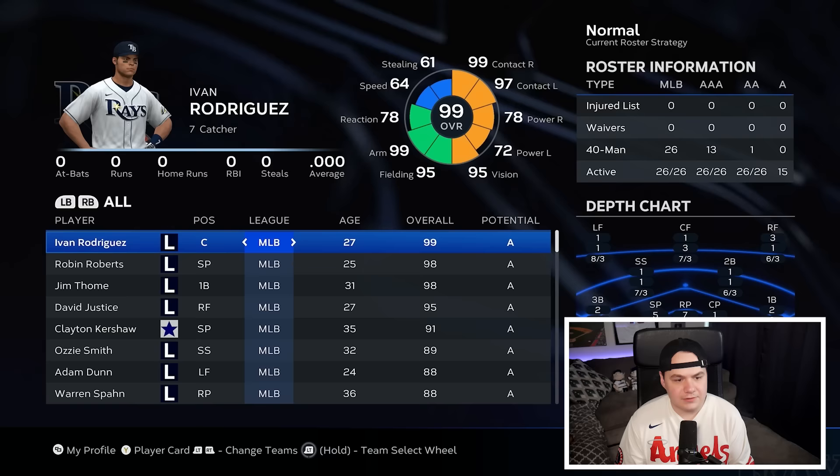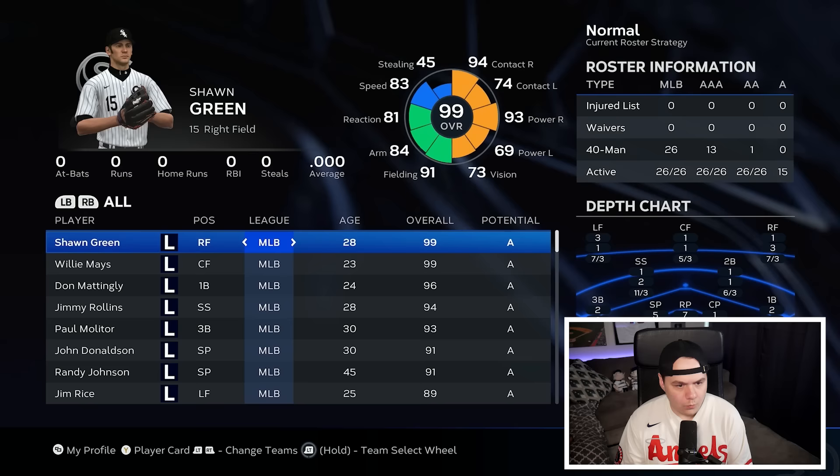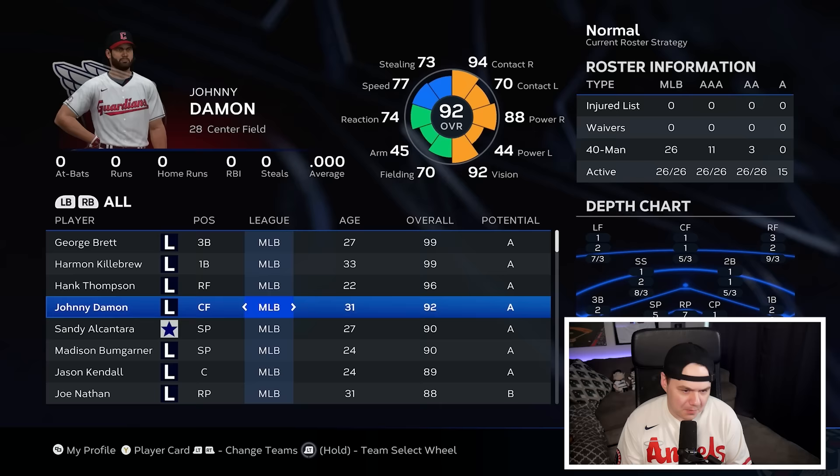Interesting roster for the Rays. The Blue Jays have Murakami, Satchel Paige, and Raleigh — I'm liking the Blue Jays roster. White Sox have Willie Mays, Sean Green, Don Mattingly. The Guardians have George Brett, Killebrew, Hank Thompson, Johnny Damon — definitely not my favorite roster. Also Rube Foster, Larry Walker, Giambi. These are solid teams; I haven't seen one that's by far and away the best yet.